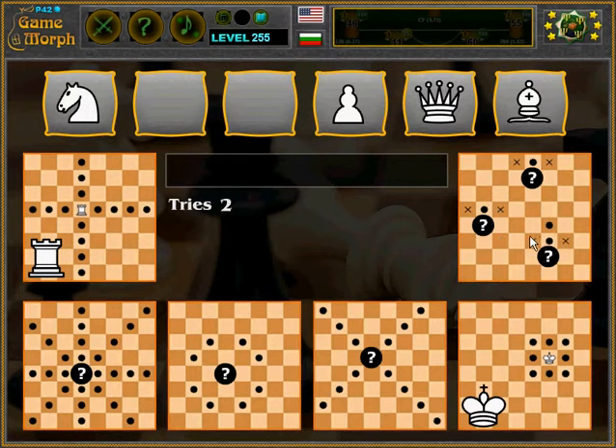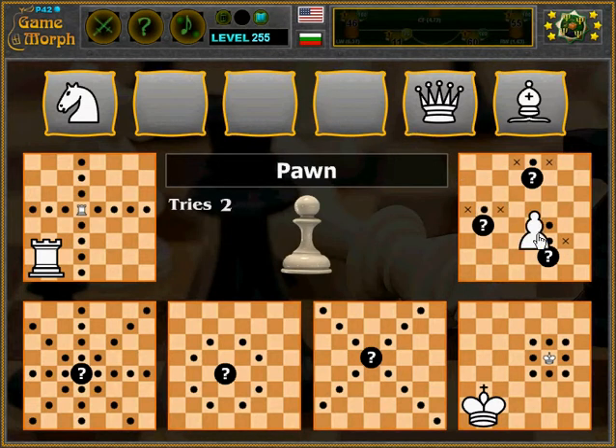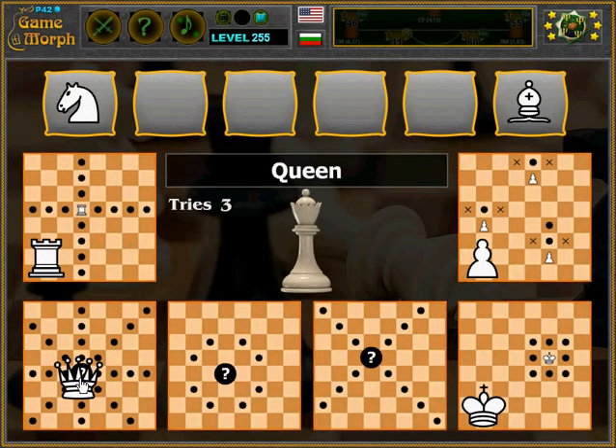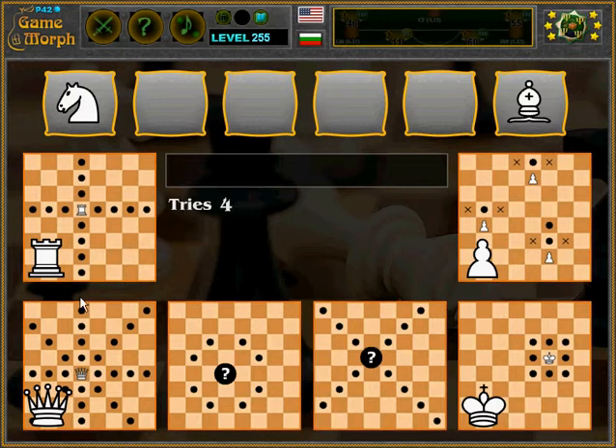Here are the pawn's moves: it can move forward only, and it can take other figures on the forward diagonals. So let's place it here — yes. And now the queen. The queen, the most beautiful of them all, can move in almost all directions.